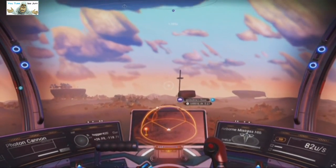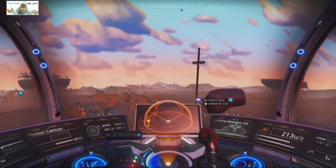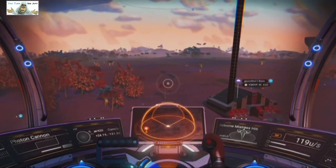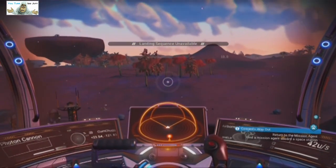I was leaving this system because this is one of the exit planets for the next galaxy, Calypso. So this is Hilbert. I'll put the coordinates in the example later, but I noticed this structure in the distance. We're going to take a look, as it is a base visit, so Miles will take a look. Let's find some bloody land.